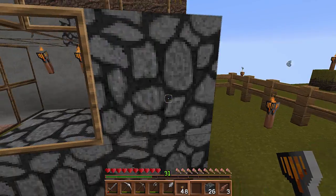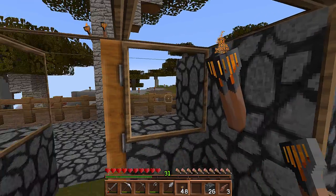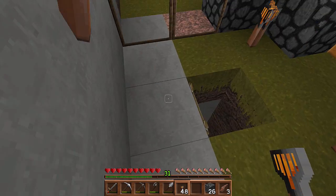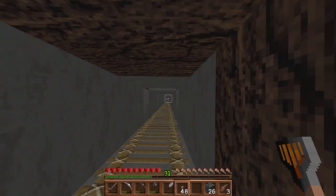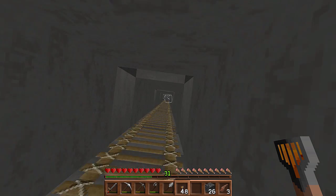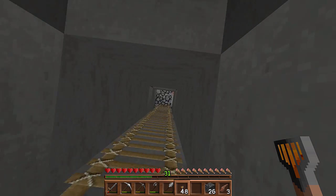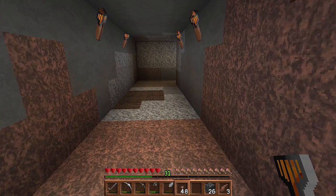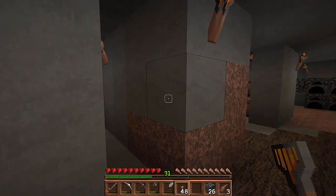Now there's an even quicker way which I'm contemplating. In Minecraft, if you fall, it doesn't matter what height you fall from — if you fall into at least three blocks of water, you won't die. So I'm thinking about creating a little pool down here so I can just jump off and land in the pool. It may have to be a separate place to fall from, but that would be kind of fun.